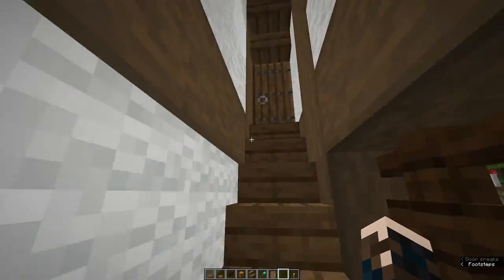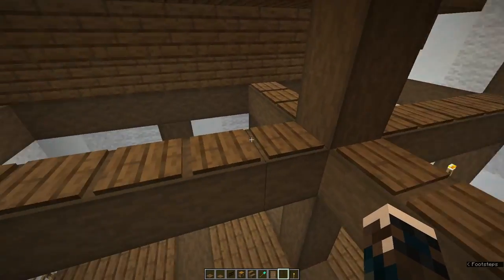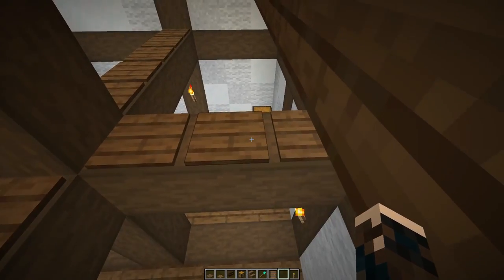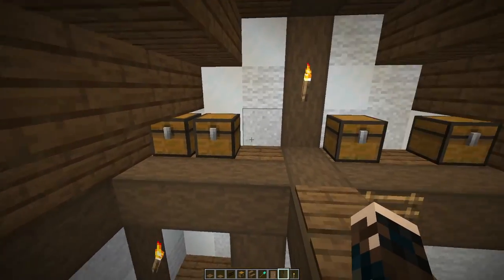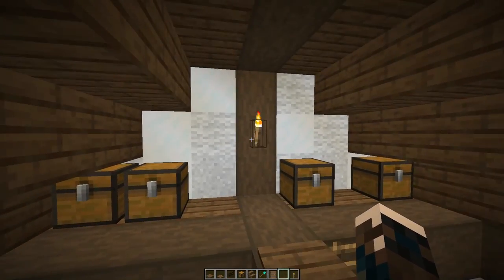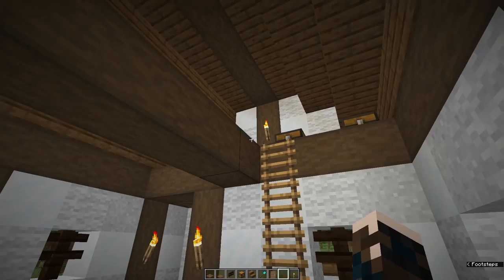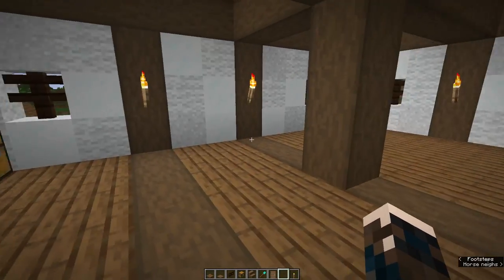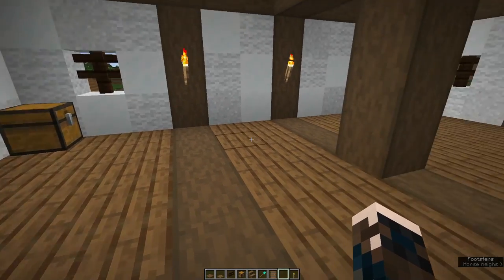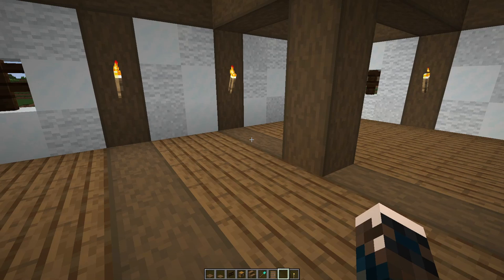Coming upstairs, on these beams put some torches, carpet, or pressure plates for spawn-proofing. I've put some chests at the end on this little platform with a torch for light and a ladder going up — that's just extra storage for the men in the barracks. What about the rest of this? If you've got villagers, by all means put down beds. If you don't have villagers, we're going to do something a little different.